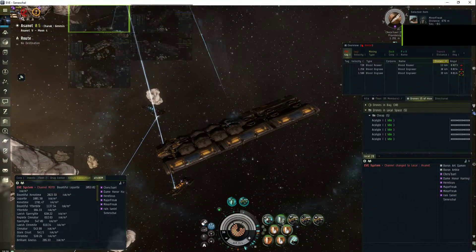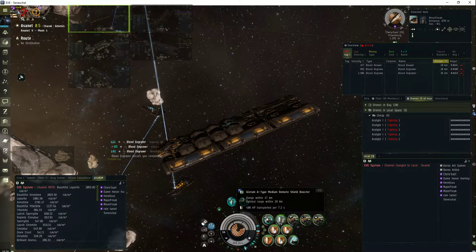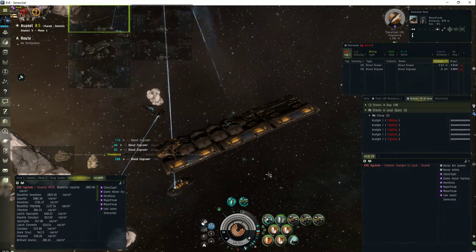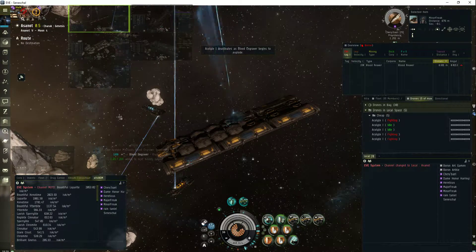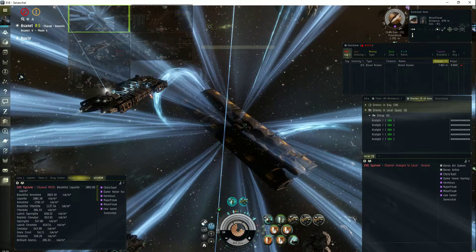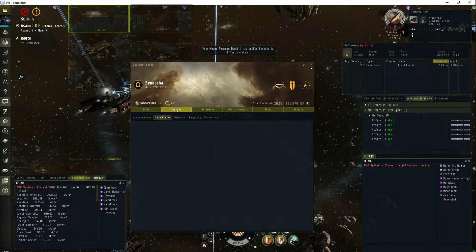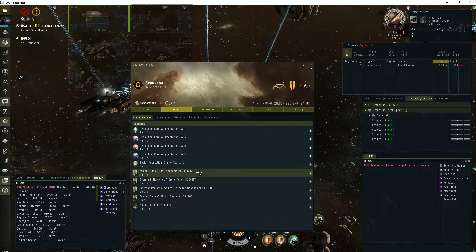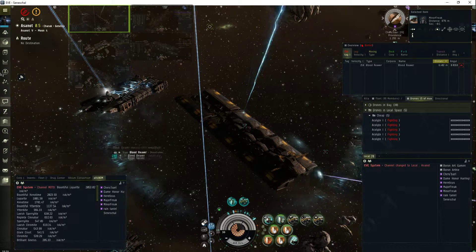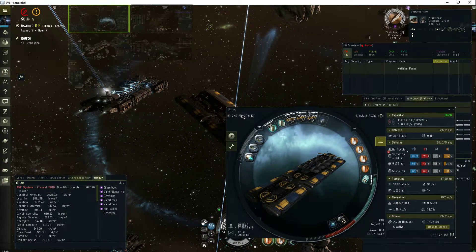My booster has Logi and the rats automatically attack the Logi over anything else - normally they're going after hulks or callers or anything, so this is awesome, working exactly as planned, loving it. In order to run this I've got to have a really good shield transfer and I have to have implants at the wazoo. I've got a full set of Genolution, got an EE-605, and that'll do it. Pretty solid fit here.